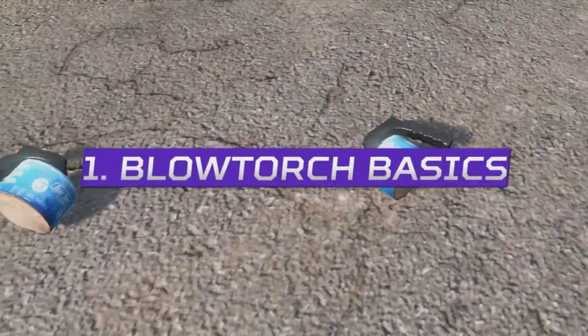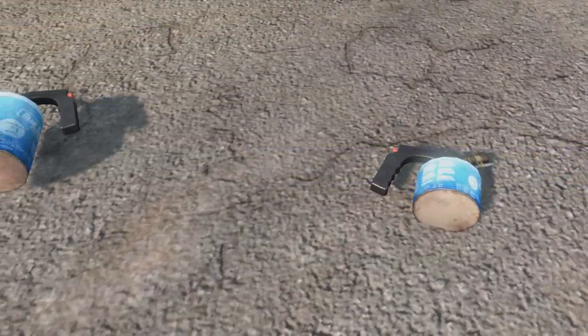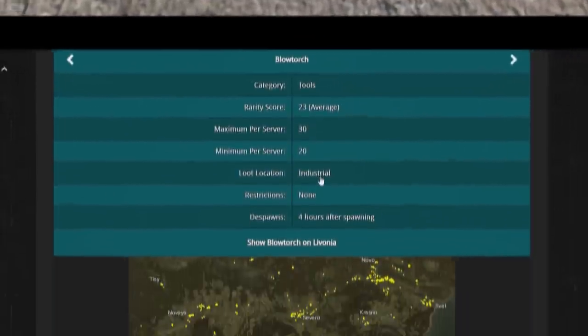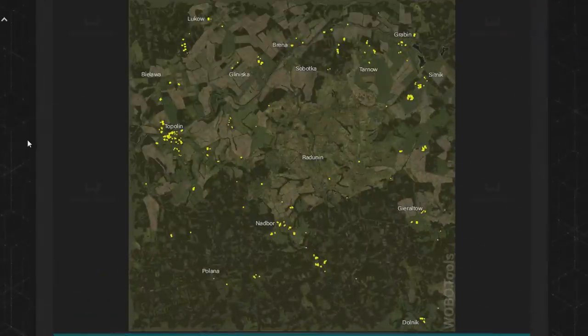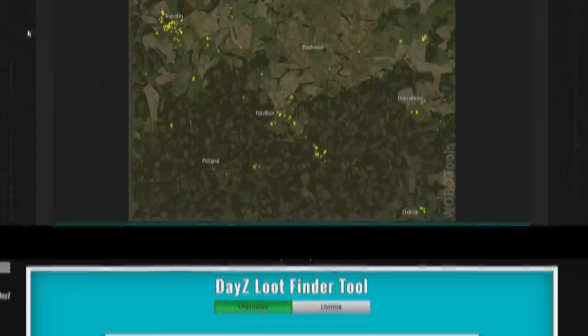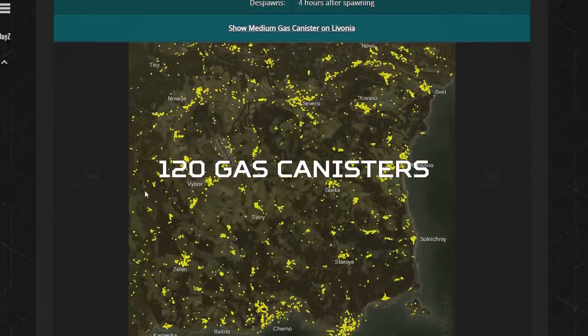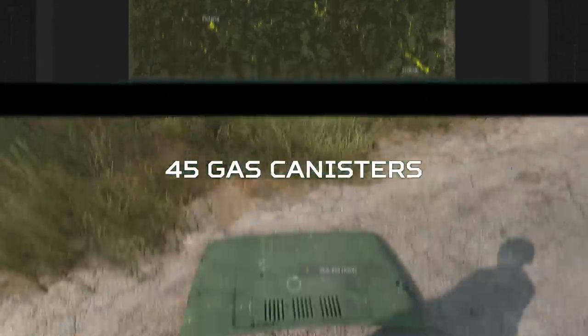Starting with the basics, the Blowtorch was stealth added to DayZ 1.19 and can repair many different metal items using the three types of gas canisters as fuel. 30 Blowtorches spawn on Chernarus in industrial locations and 25 on Livonia in industrial places too, so roughly the same rarity. However, 120 gas canisters spawn on Chernarus in villages and hunting locations, but only 45 gas canisters spawn in Livonia in the same places.